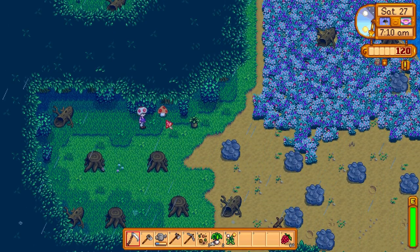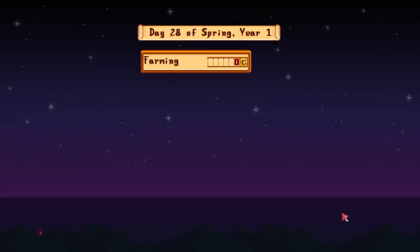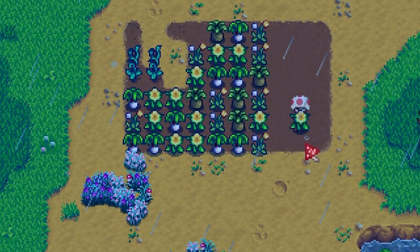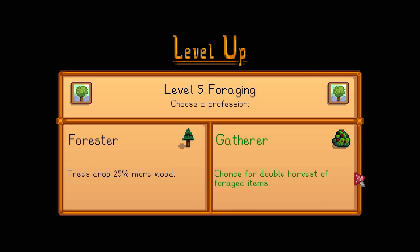Forage on the farm collected over the season and I was able to get four morels total. They sold at the end of the season — my first shipping sheet, a whole 600 gold. So spring wasn't for the money. It was for leveling up that foraging skill and cleaning up the farm mess. Level 5 foraging is going to help so much with that double pickup chance.